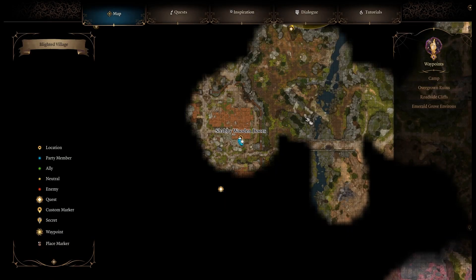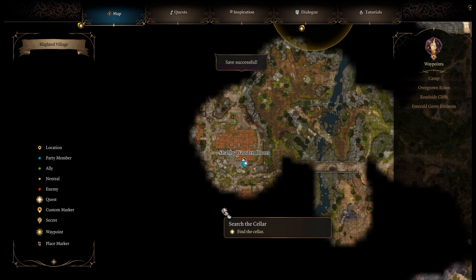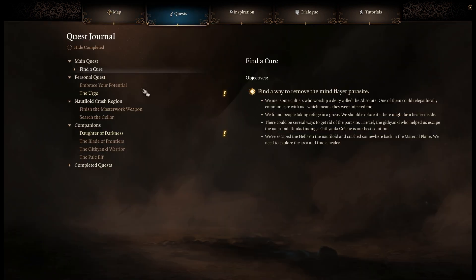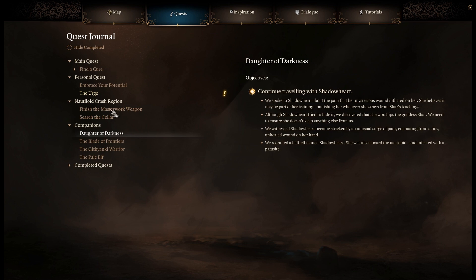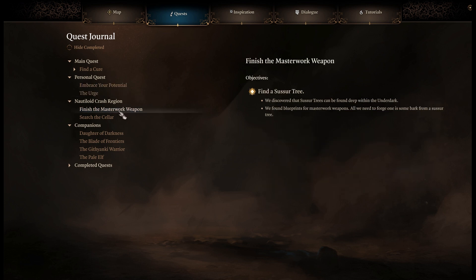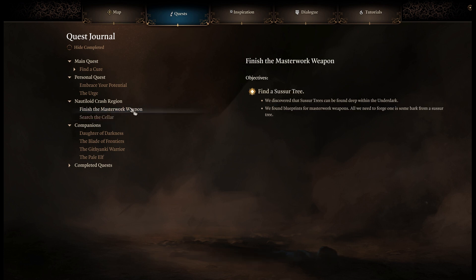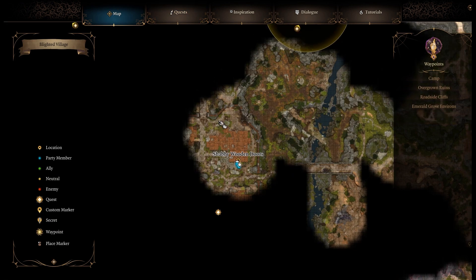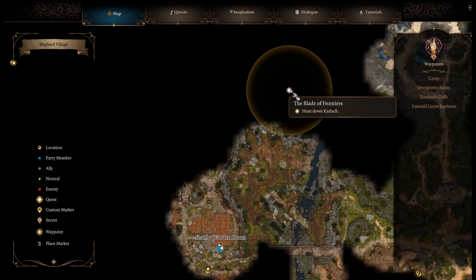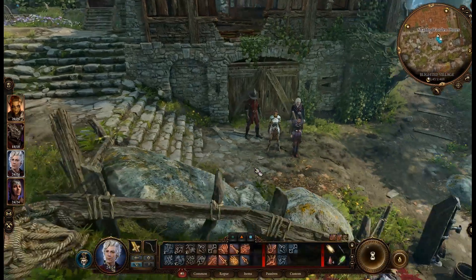We want to head northward to meet up with Karlock, I think, or to find her. There is a cellar down here as well we can search for something, because we found a thing in the whispering depths — yeah, it was this one: search the cellar. We also need to keep our eyes open for our susur tree whenever we enter the Underdark. But for now, let's check out the cellar, and after that head north to hunt down Karlock. Southward we go.